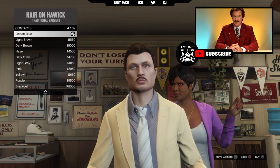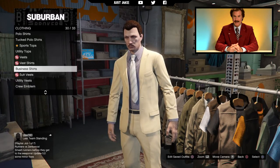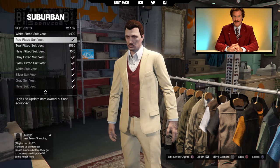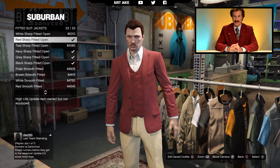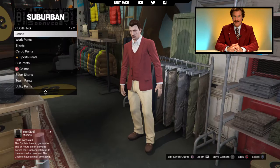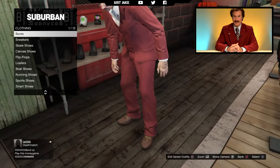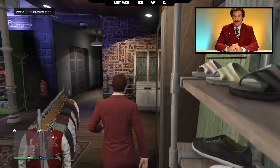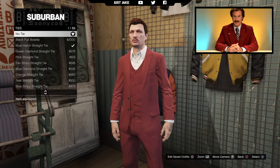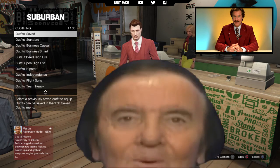Now let's get to the nearest clothes store to sort out his attire. In the tops, go down to suit vests and purchase the red fitted suit vest. Next, in fitted suit jackets, find the red sharp fitted open. In pants, go to fitted suit pants and find the red regular suit pants. For shoes, go into smart shoes and grab the chocolate oxfords. Finally in accessories, go to ties and find the gent striped tie.